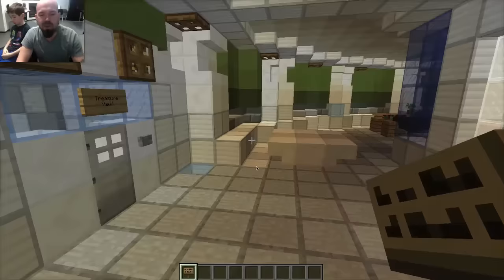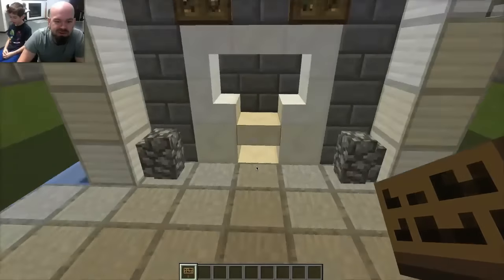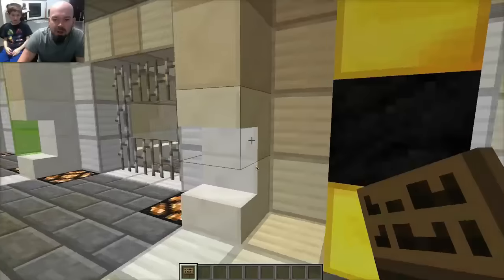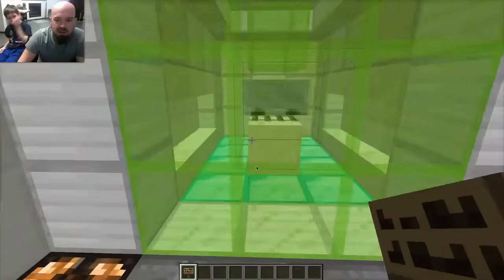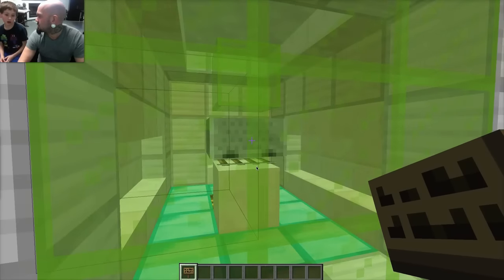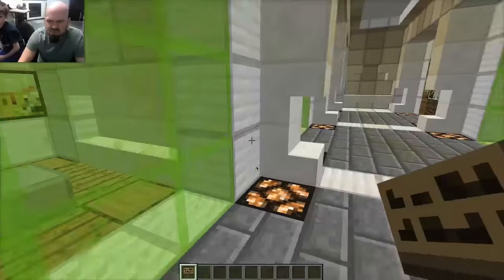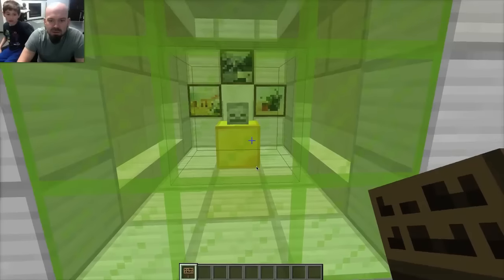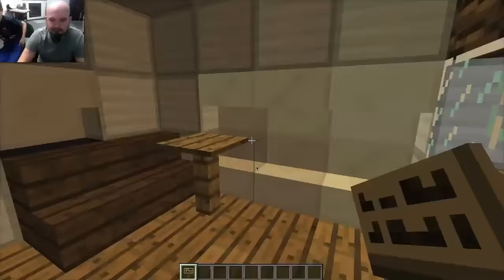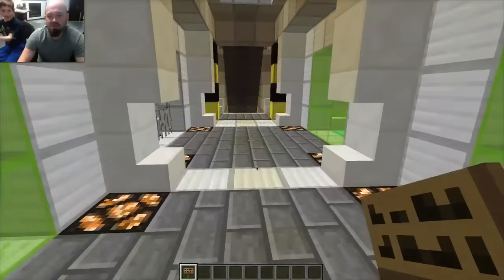Next is the treasure room — here's the treasure vault! It's a bit too hot to go through. Here's the treasure room entrance. I've got these little rooms all set up — there's kind of a mod item like an iron minecart. There was a pirate room, a ghost room, and a doctor room. I had actually spawned some villagers in here while building but they got out of the room.